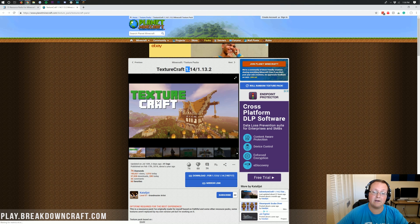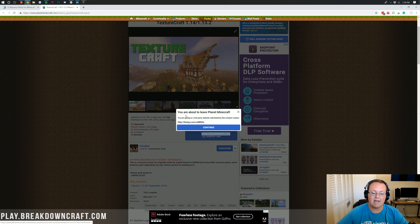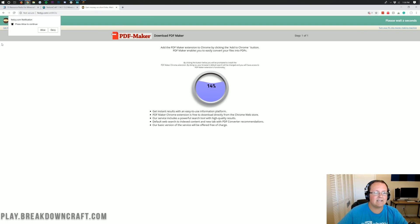This is going to take us off to the website to download it. As you can see, TextureCraft here is updated for 1.14 and it works in 1.13 and 1.14.4 as well. We can click on the download for 1.13 and 1.14.4. It is then going to take us off to a third-party website — that is okay, click Continue. It's going to have you skip an ad, so if it asks you to allow a notification, don't do that — click Deny.